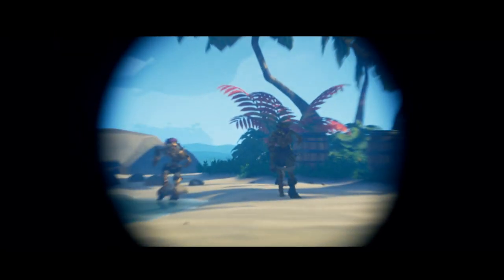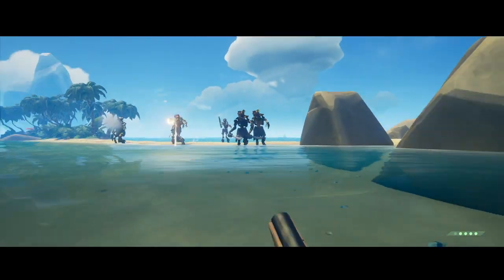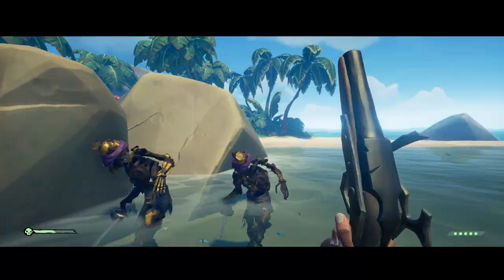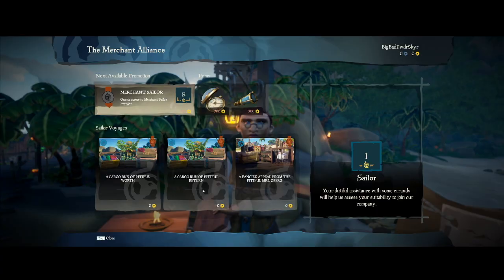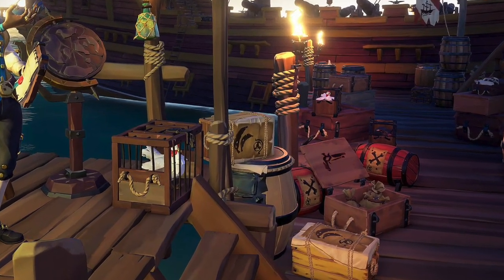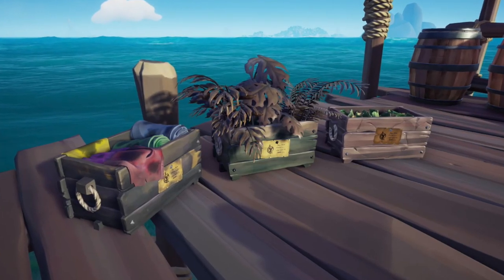The loot you get from completing Order of Souls tasks are a variety of different skulls, each worth something different. Next, and probably the least exciting, is the Merchant Alliance. They ask their members to collect animals like pigs and chickens, as well as TNT barrels and boxes of supplies. Trade good crates can also be sold to this company.